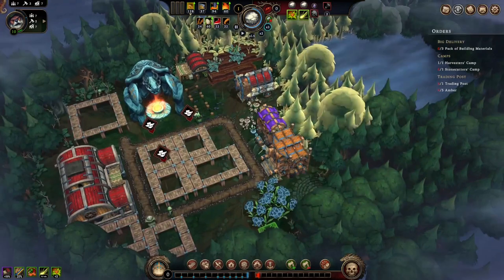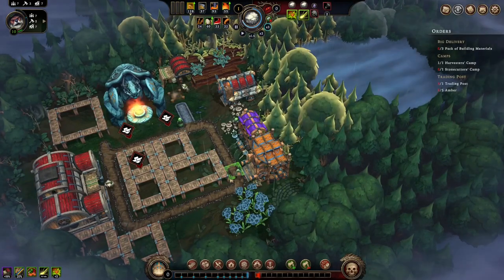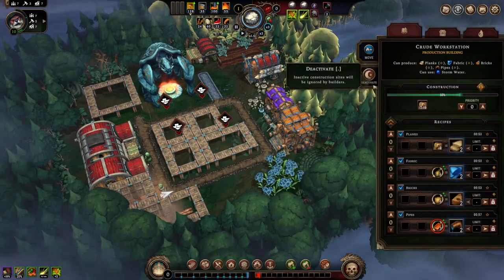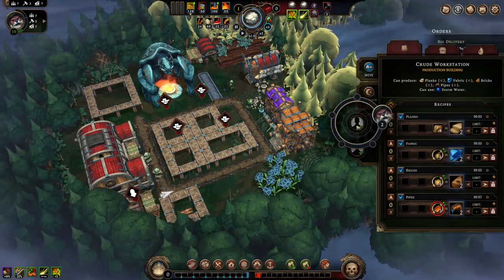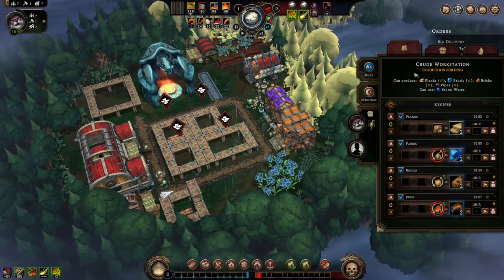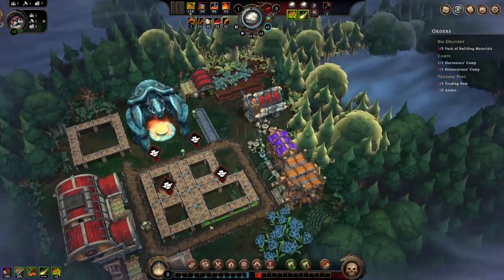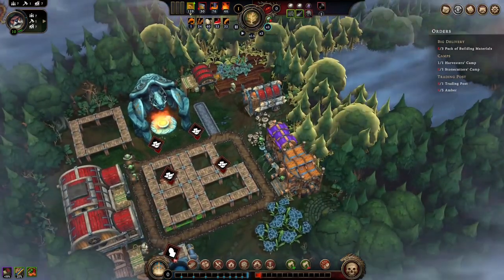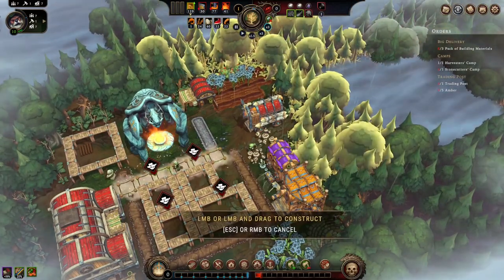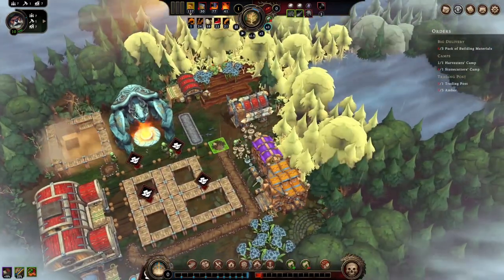We've got two idle beavers but we still need to get the planks going at the crude workstation. We'll put one beaver there and he can also make bricks — excellent. No chance to make pipes just yet, but that's all right. Once we start collecting water we'll turn on some of the rain engines. Let's do paved road like that and to there.